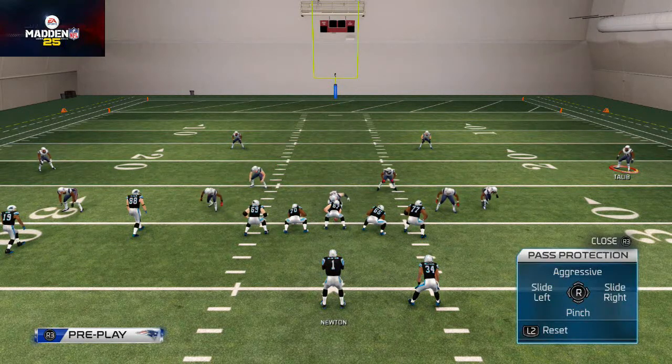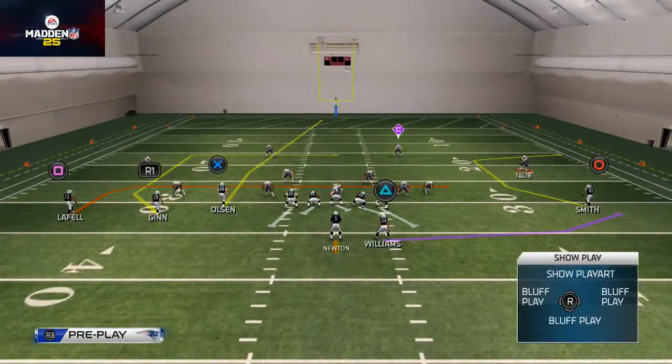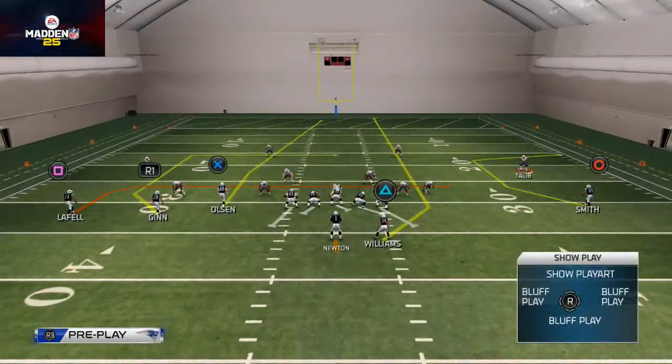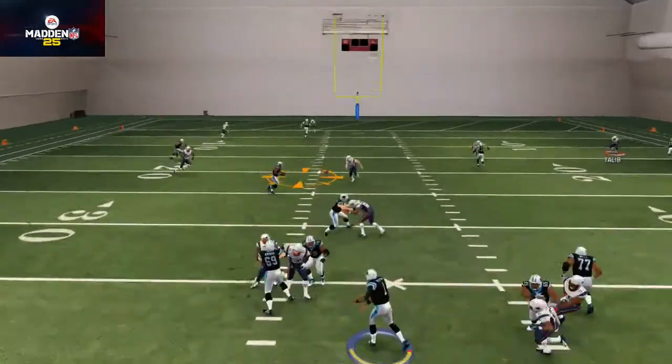Since the blitz came in off that right edge that time, I'm going to slide protect to the right side of the screen. Now you see, if I show you the play art, my offensive line has now shifted to that right side of the screen. And now you see that I'm able to pick up that blitz and deliver the pass to Brandon LaFell.